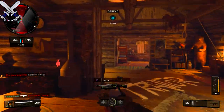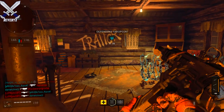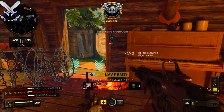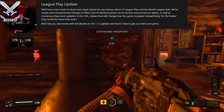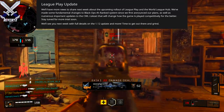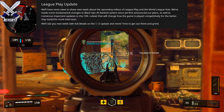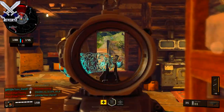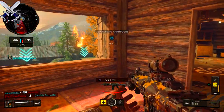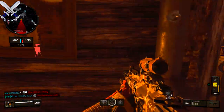Lastly, I want to talk about the League Play update — this is what we have been waiting for. If you want to check out a video I did discussing League Play, it's down below in the description. Treyarch does discuss some changes to the game mode, saying: 'We'll have more news to share next week about the upcoming rollout of League Play and the World League Hub. We've made some fundamental changes to Black Ops 4's ranked system since we first announced our plans, as well as numerous important updates to the CWL rulesets that will change how the game is played competitively for the better. Stay tuned for more intel coming soon.' League Play is more than likely coming out sometime next week, possibly toward the end of it.